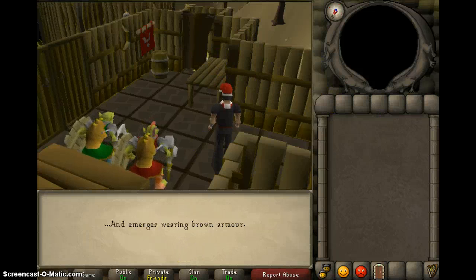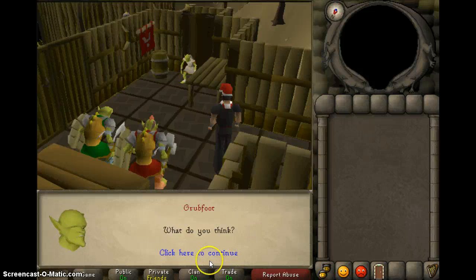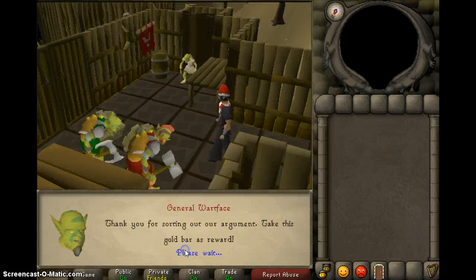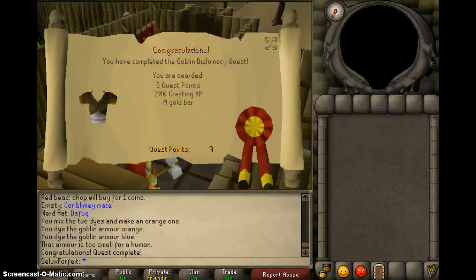I like that color blue though. Once you've done that you have completed Goblin Diplomacy. You are rewarded with 5 quest points, 200 crafting XP, and a gold bar.